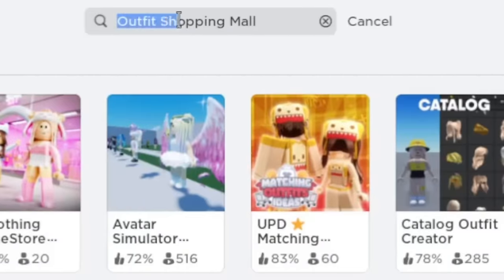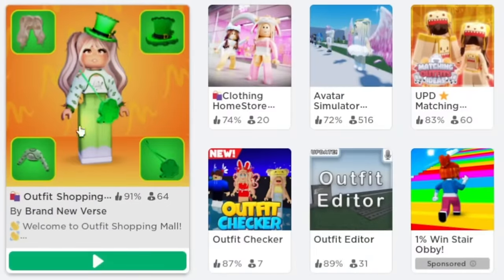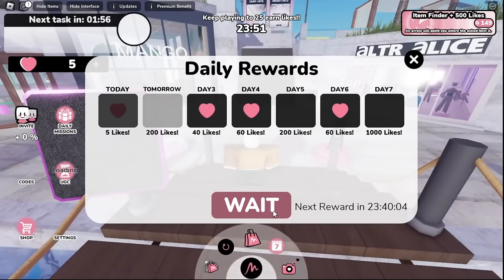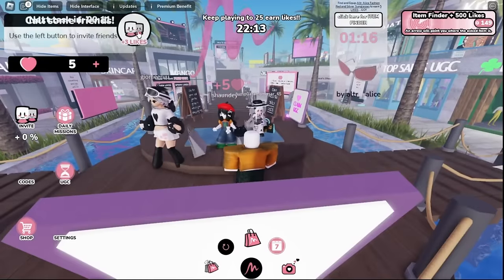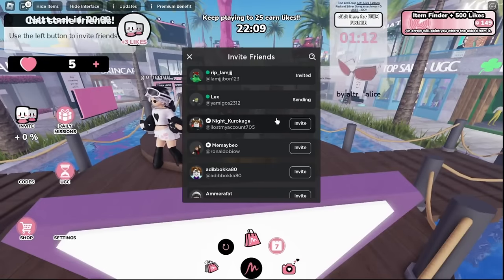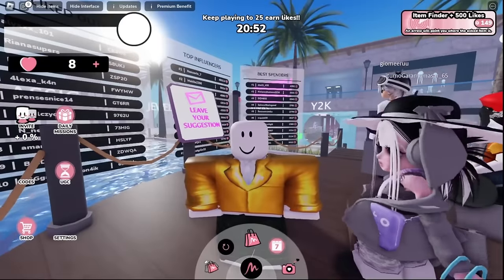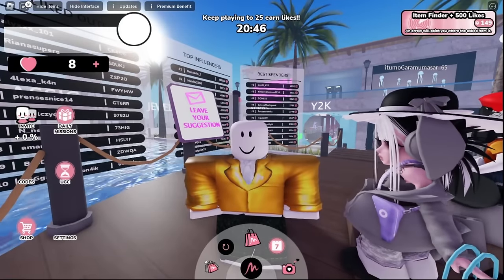Search up this game and click on the play button. When you load into the game, first collect your daily reward. You can complete tasks to get hearts — for example, here I have to invite friends. You can also earn more hearts by just waiting in game.